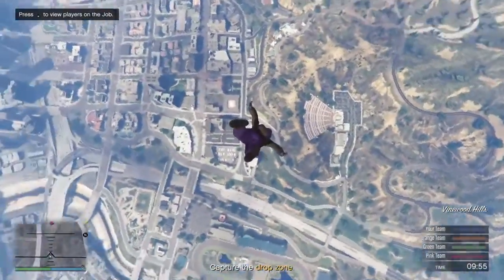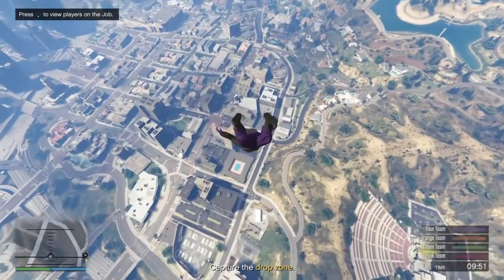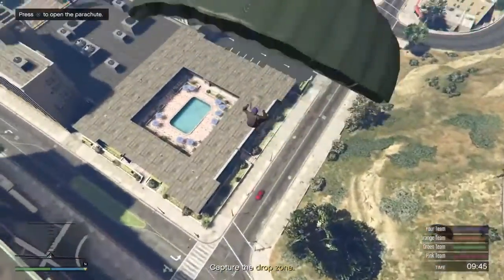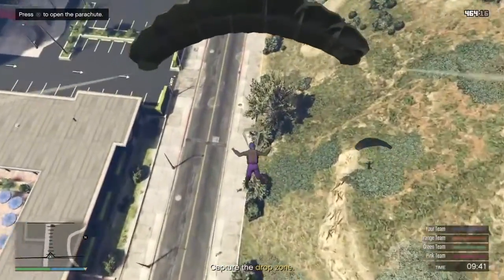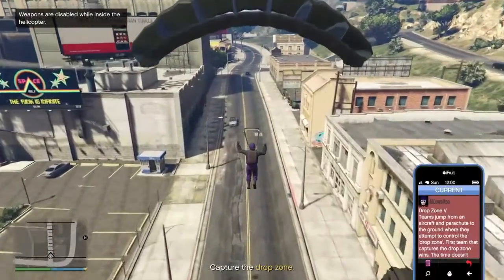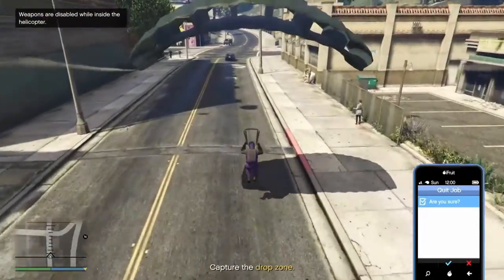You don't have to land on the capture point — especially if you're doing this with randoms, you're going to want to land away from the drop point. Once you're close to the ground, you're just going to pull your parachute and pull up your phone. You're going to go down the job list, hit square, hover over that, and right before you hit the ground, just hit X.